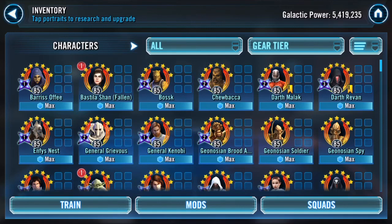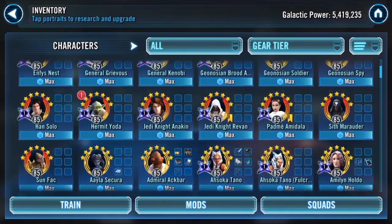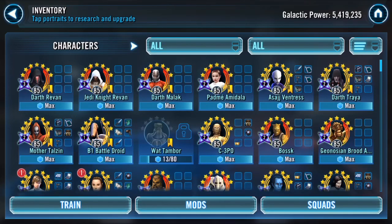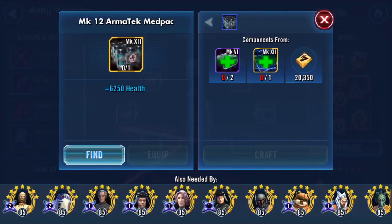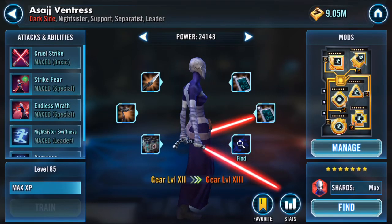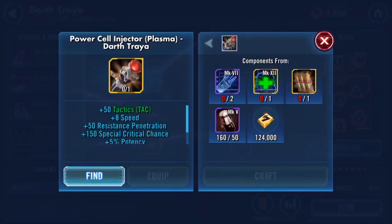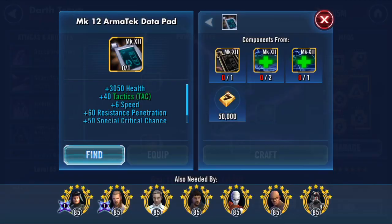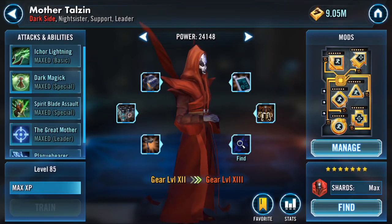Those are all my G13s so far. Here are the ones I want to do next: Asajj, Treya, Talison, and B1 are earmarked. Asajj because Nightsisters are still a super viable, really powerful team — she stands to gain a good bit of health, well over 10,000. Treya — I don't use her as often anymore, but she's such a key raid character, I kind of have to G13 her. She's super versatile and she's going to gain a lot of hit points.